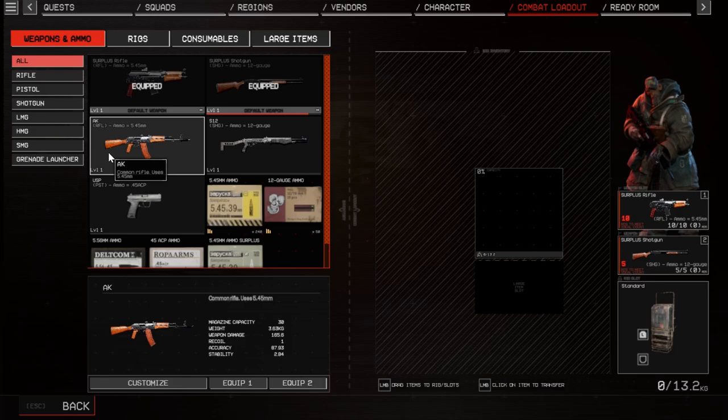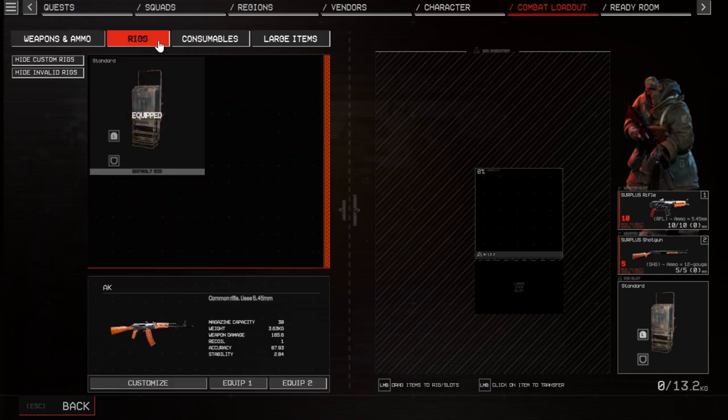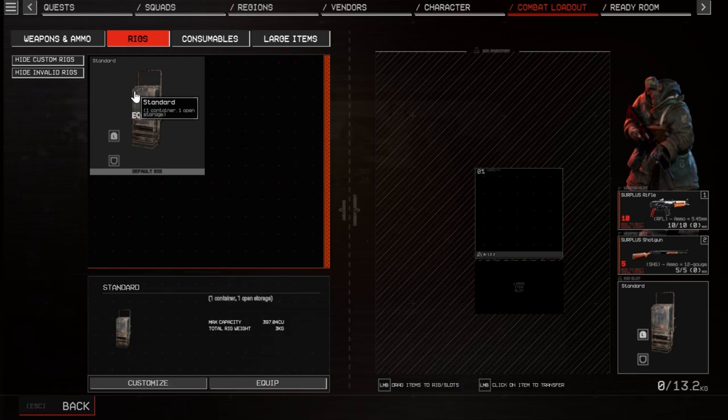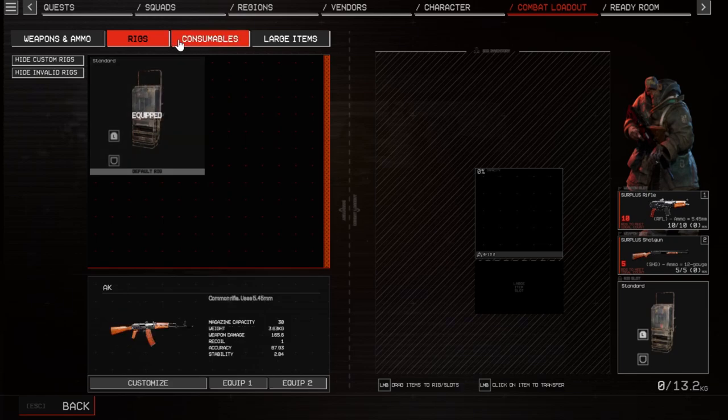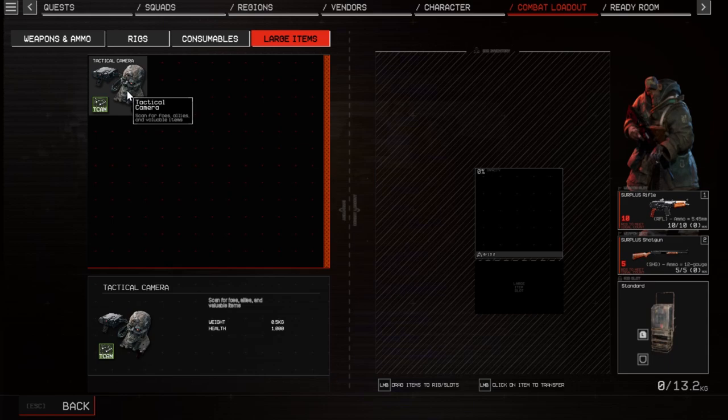This coming rifle uses 5.45. S.12 semi-auto shotgun uses 12 gauge. USP trusty pistol uses 45 ACP. Rig: one container, one open storage. Not bulbs, first aid — we got that. And technical cameras scan for foes, allies, and reliable items.